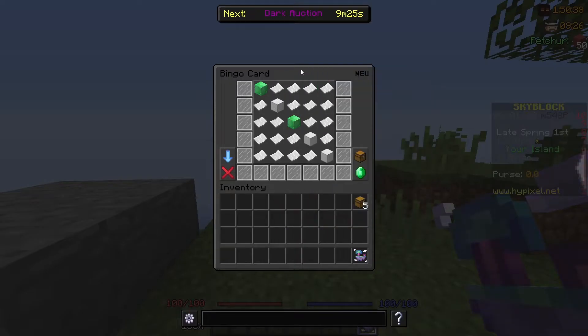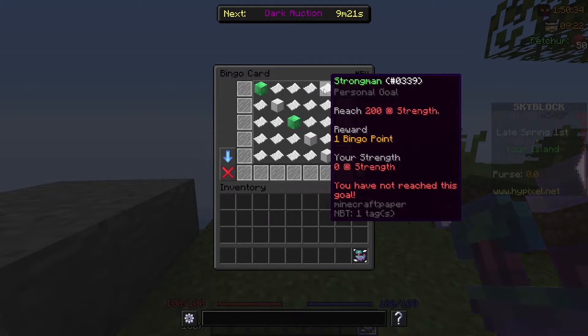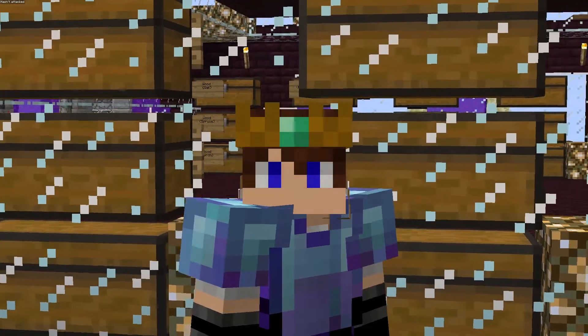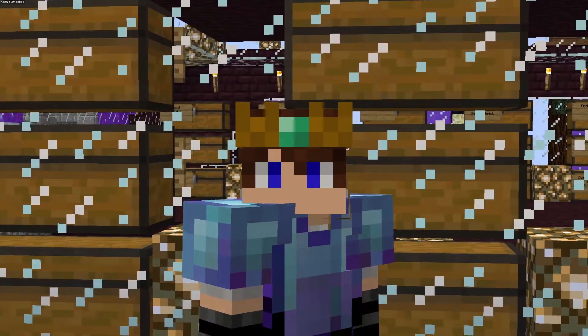Once your BINGO account has been created, you want to work towards completing all of the paper goals first before you focus on the Iron and Emerald community quest. That way you have guaranteed BINGO points. You're probably going to have to focus all your time on this BINGO profile because of the challenges that are listed this month.